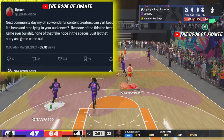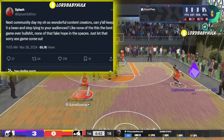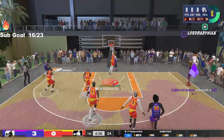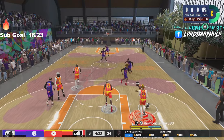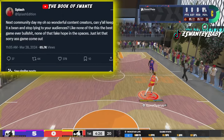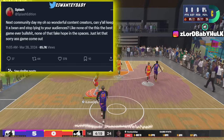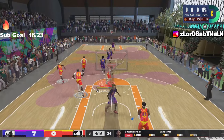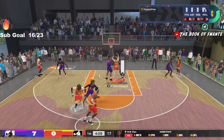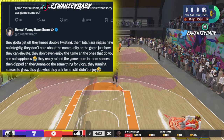One more thing before we end this video. Young Splash tweets out: 'Next community day, my oh-so-wonderful content creators — can y'all keep it a bean and stop lying to your audiences? Stop double-twisting a billion-dollar company. You're letting it sit in your throat. Take it out your throat. Stop. Deep throat badge, Hall of Fame.' None of this 'best game ever' bull, none of that fake hope in the spaces. Just let that sorry game come out. I respond to this — Splash is spitting that real.